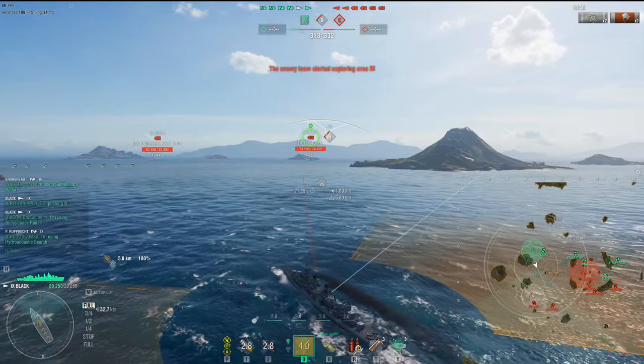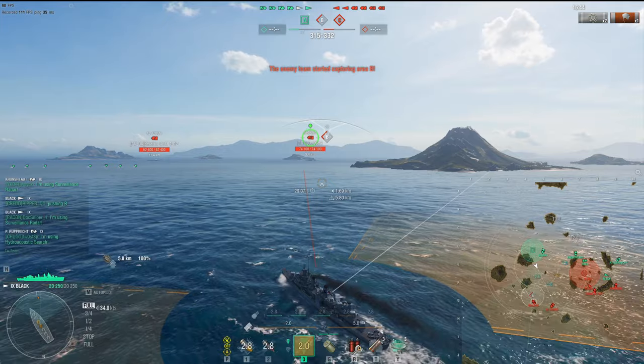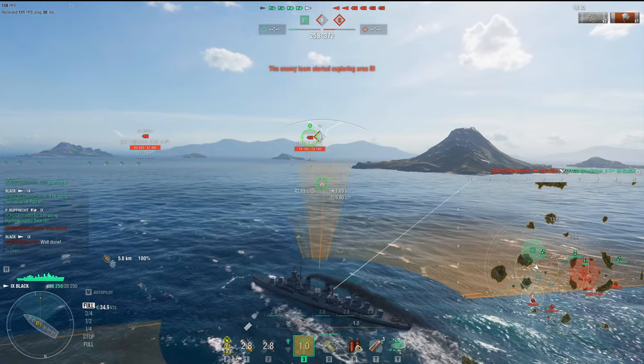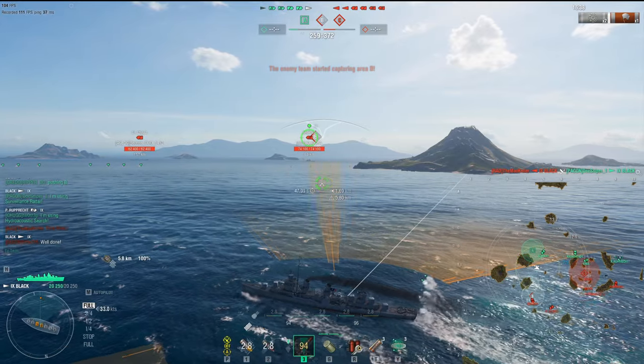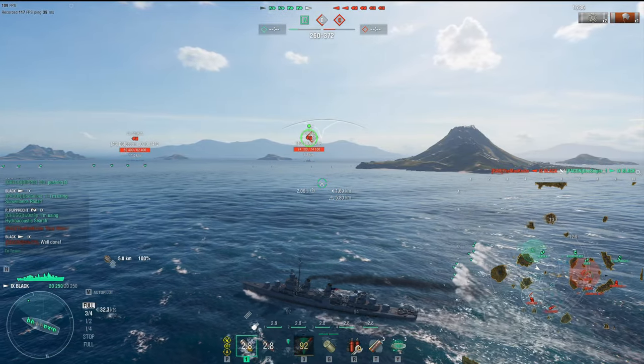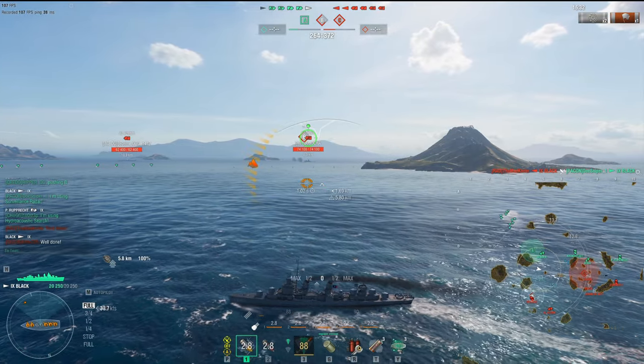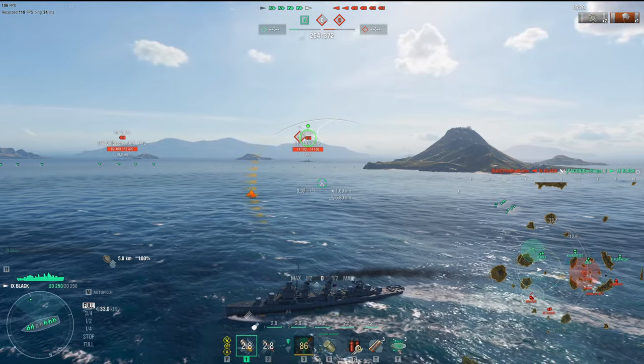It is really devastating because what you can do is spot a destroyer. Look at the concealment — the Fletcher concealment of 5.8-ish, which is very good. Anything below 6 is awesome. And of course you've got the smoke-radar combo, so you outspot a majority of destroyers. Then you can smoke up, then you can radar in smoke, and then you can just farm to your heart's content. Very, very powerful.